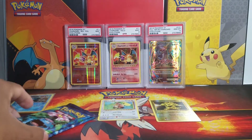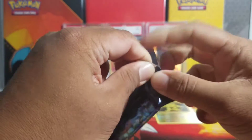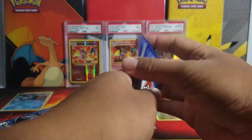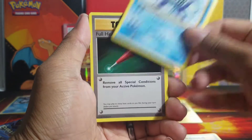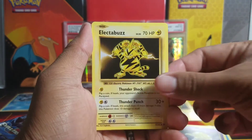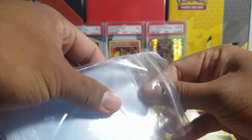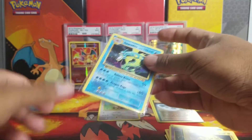Let's keep going! Venusaur second pack — come on, don't let me down please! Let's get some good pulls here. We got Poliwhirl, Full Heal, Growlithe, energy card, Starmie, Drowzee, Electabuzz, a reverse Slowbro Spirit Link, and a Gyarados holo — nice!